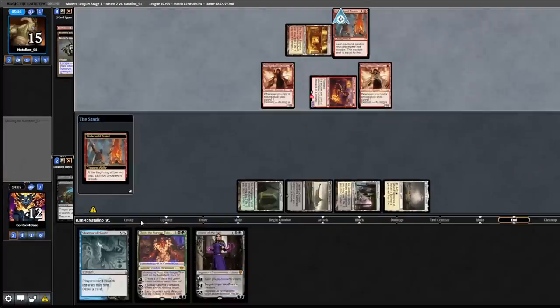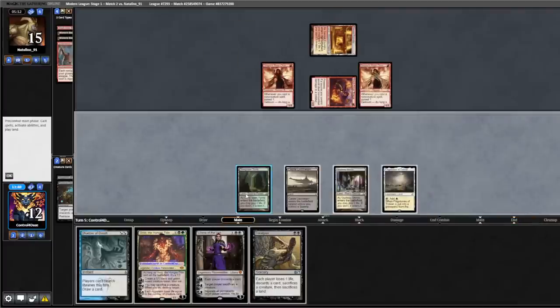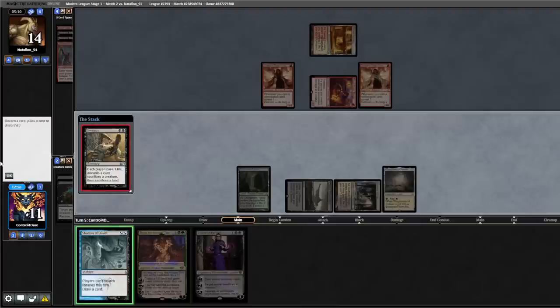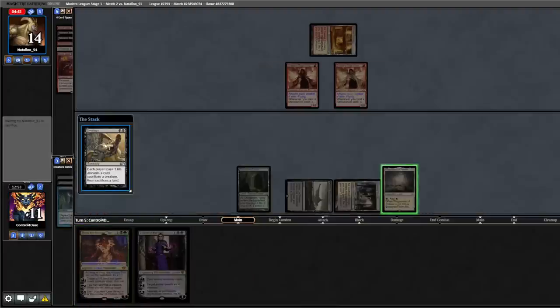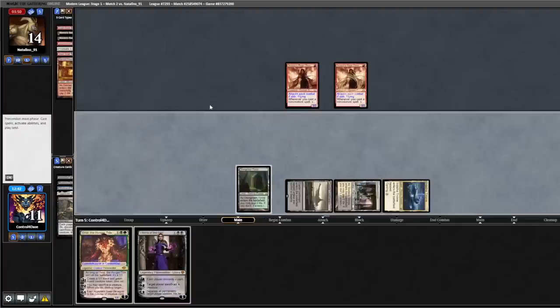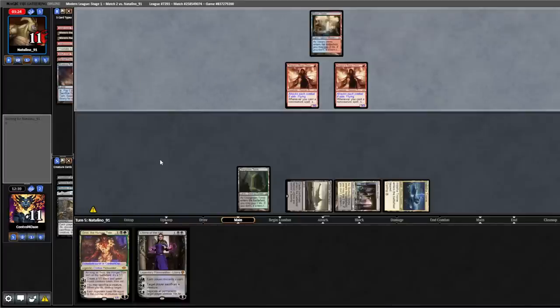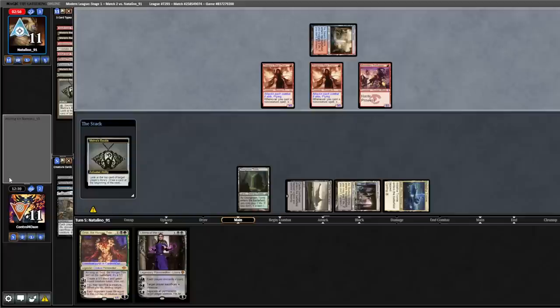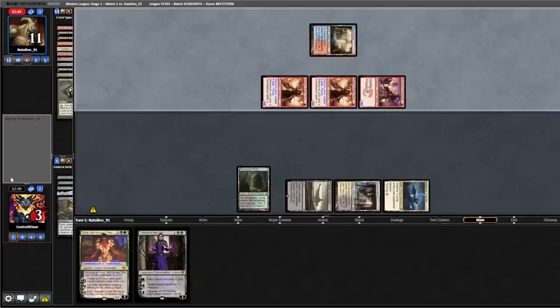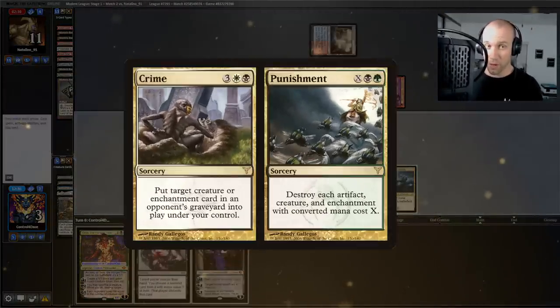We draw five cards. Smallpox — not what we're looking for, or maybe it is. We discard Shadow of Doubt, sacrifice our Flagstones, trigger Flagstones and get our Triome. Pass back. Opponent has a land, fetches, shocks, Swiftspear, Bobble — they put us down to three. Crime and Punishment would be out here, but for whatever reason I sided it out — so we're dead.